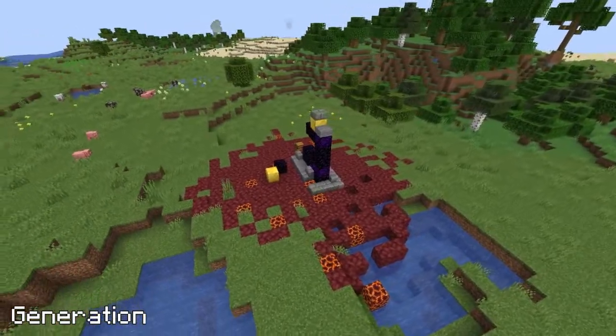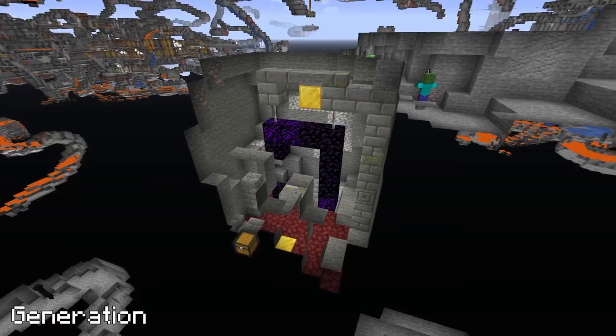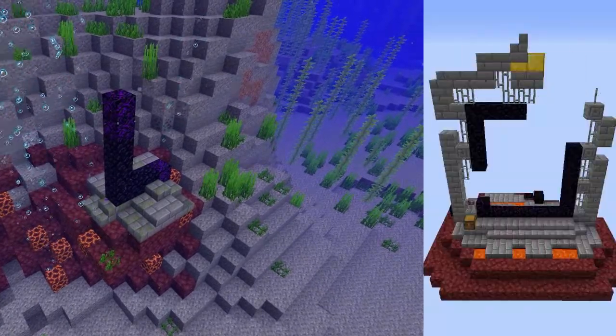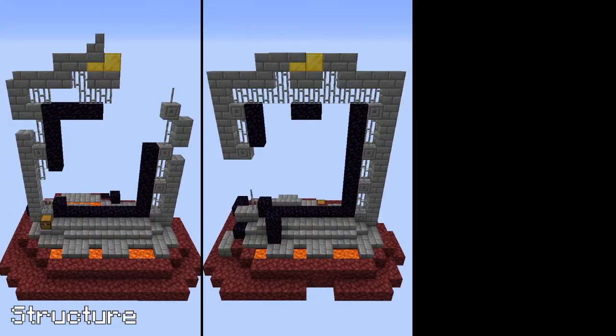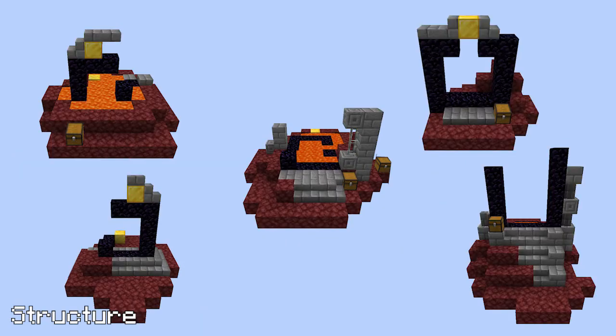Ruined Portals generate in both the Overworld and the Nether. This can be on land, underground, or even in the ocean. There are two types: Giant, which has three variations, and Normal, which has 10.